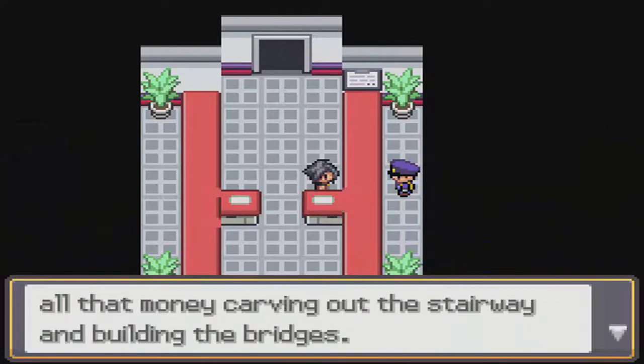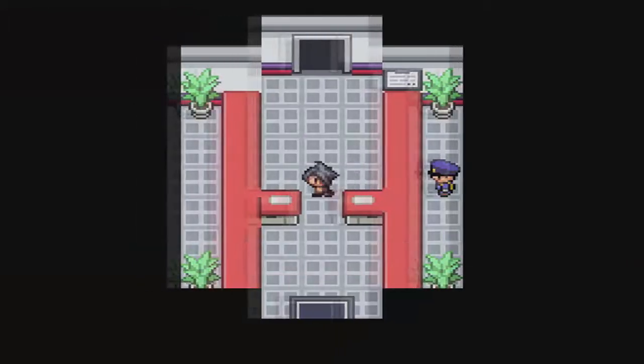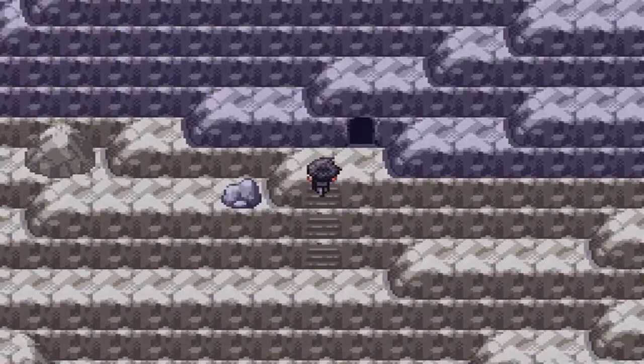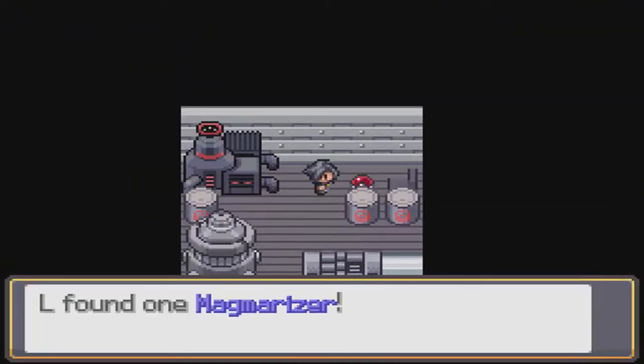Basically what you're going to do is come to this guy right here and donate $40,000. What you want to do is just repair the stairs, then come over here and grab the Electricizer and Magmerizer.